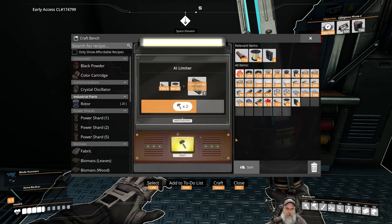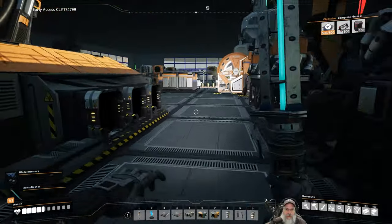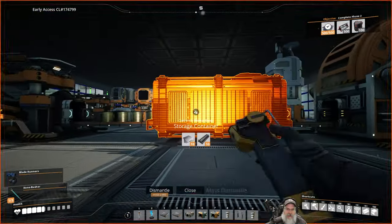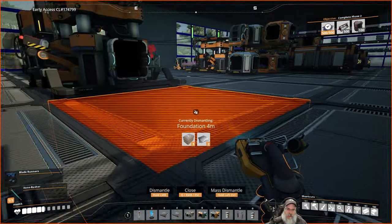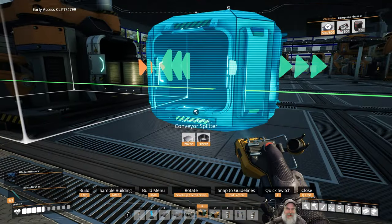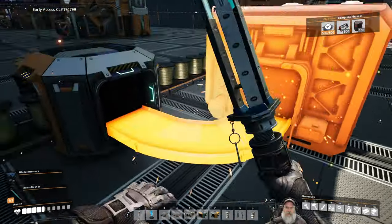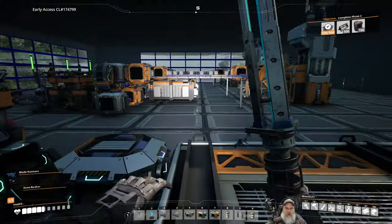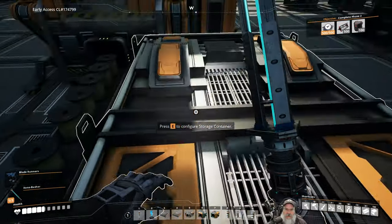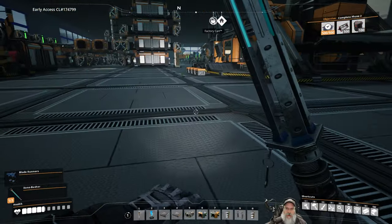We're going to run out of quick wire. We're out of quick wire. I'm going to put a poor man's smart splitter on here. It's poor man's because it really isn't a smart splitter - it's just simply splitting it in half, storing half and feeding half into the awesome sink. We're going to have to wait on that until we get some more quick wire going.